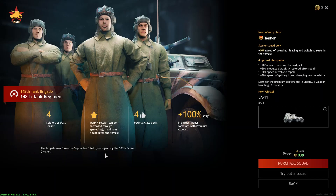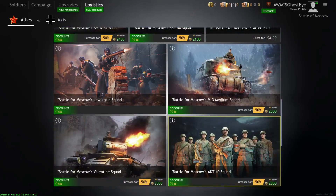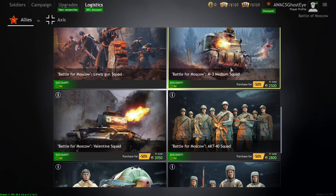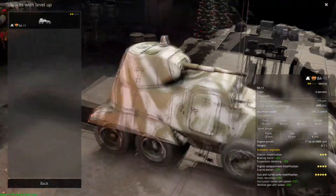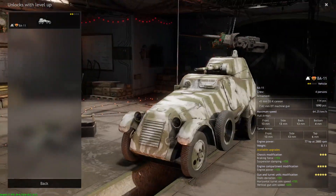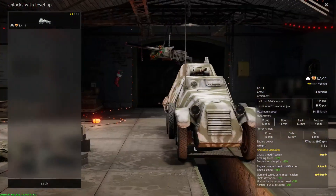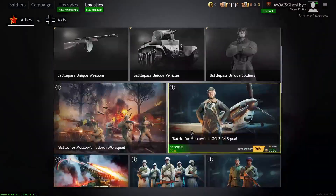The BA-11 — for 10 bucks, I'd say fork over the money for the M3 Medium, because it's only 15 bucks more but you get a better tank with better armor. The M3 Medium can take a hit from a Panzer IV round whereas the BA-11 is basically just an armored car. You do get a 45mm cannon and a 7.62mm machine gun, but it has no armor and as a wheeled vehicle it can get stuck on terrain. I would not recommend purchasing this squad.